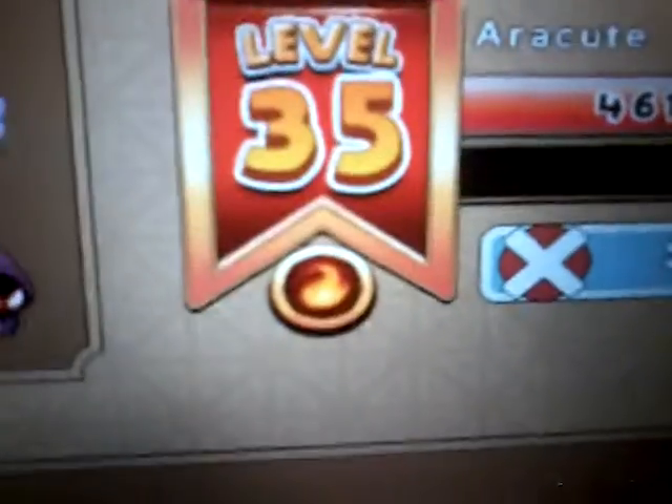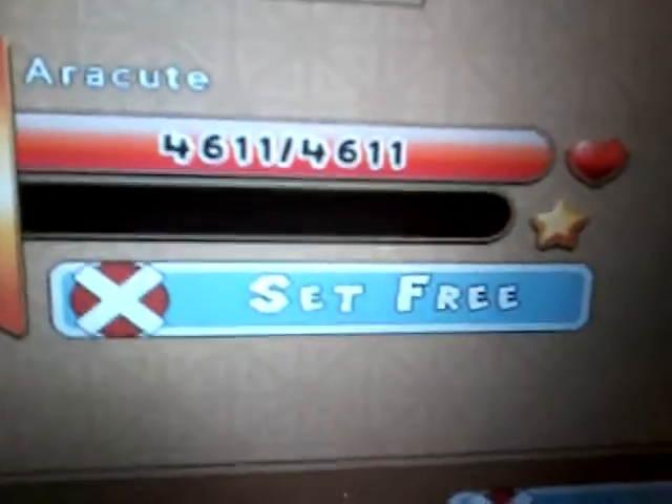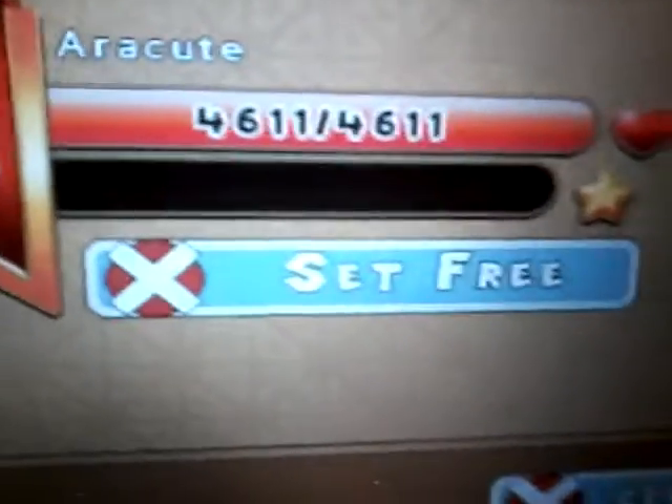Let's get on to number two. In the number two position, you got this guy — Arku. Arku is on level 35 and 46111 hearts. Don't want to set me free. His type is fire.